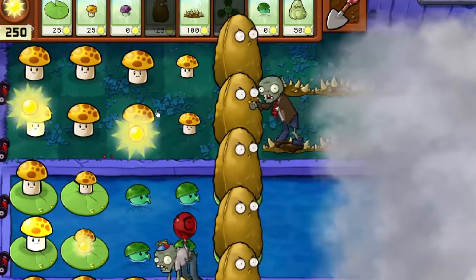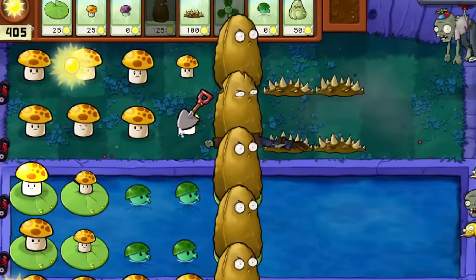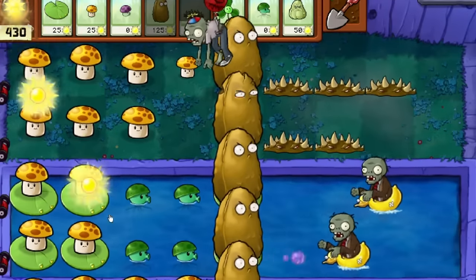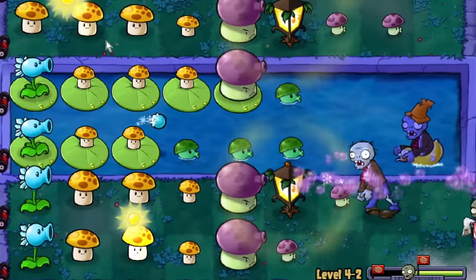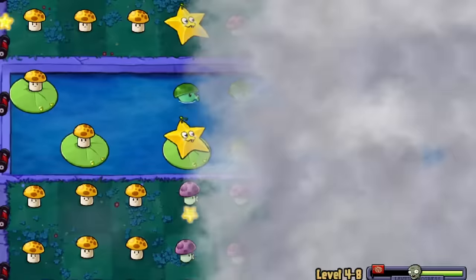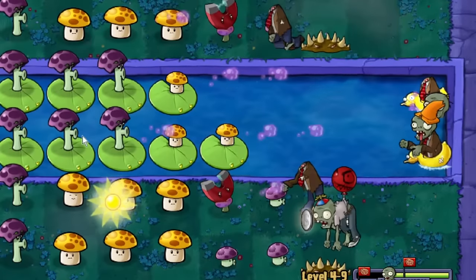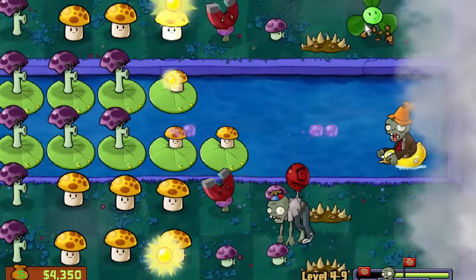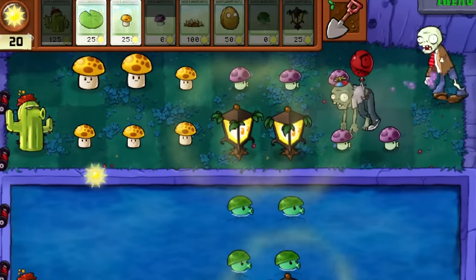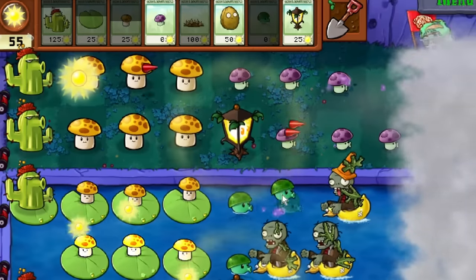Blova removes fog, a gimmick in the similarly named fog levels. It'll blow the fog away for a while when placed, allowing the player full visibility — pretty handy overall, though Planturn also can remove the fog in that game, acting as a more permanent solution. You can also sometimes just see through the fog. The other thing Blova does is blow away balloon zombies — zombies unkillable by most plants — removing all of them on screen when placed. They are also counterable by Cactus, but unlike Cactus, Blova will move them entirely.